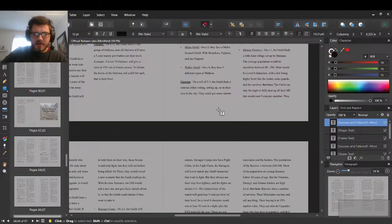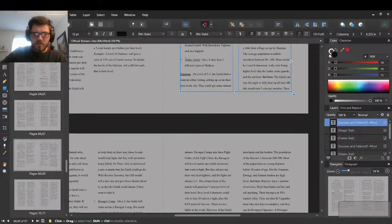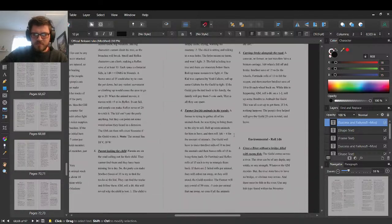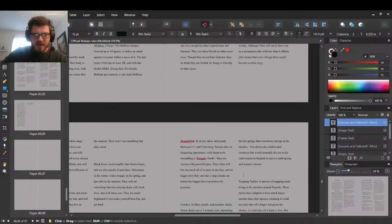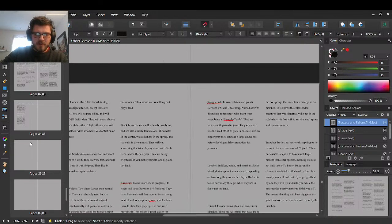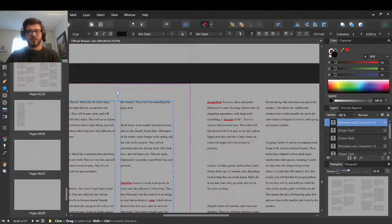Defense guild, range guild, melee guild, and walker guild. That's all I'm going to be doing today — writing and fleshing out the creatures.